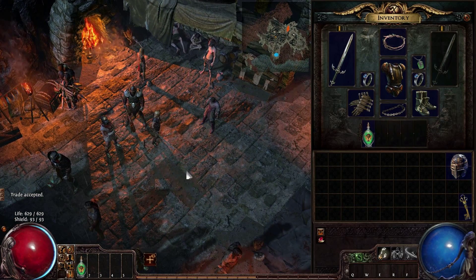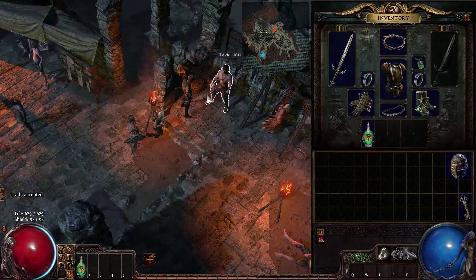And there you go — that's how you build a character that can cross town quicker than any man alive.